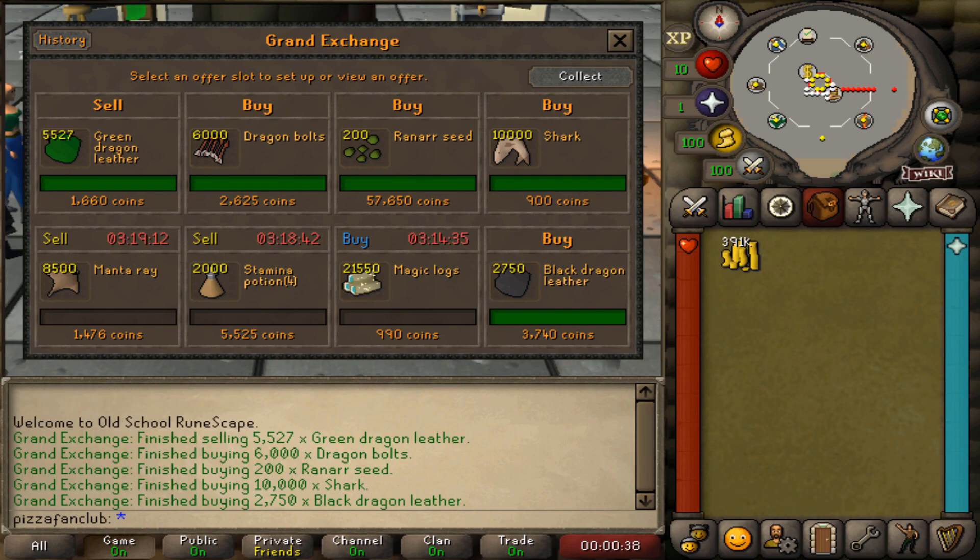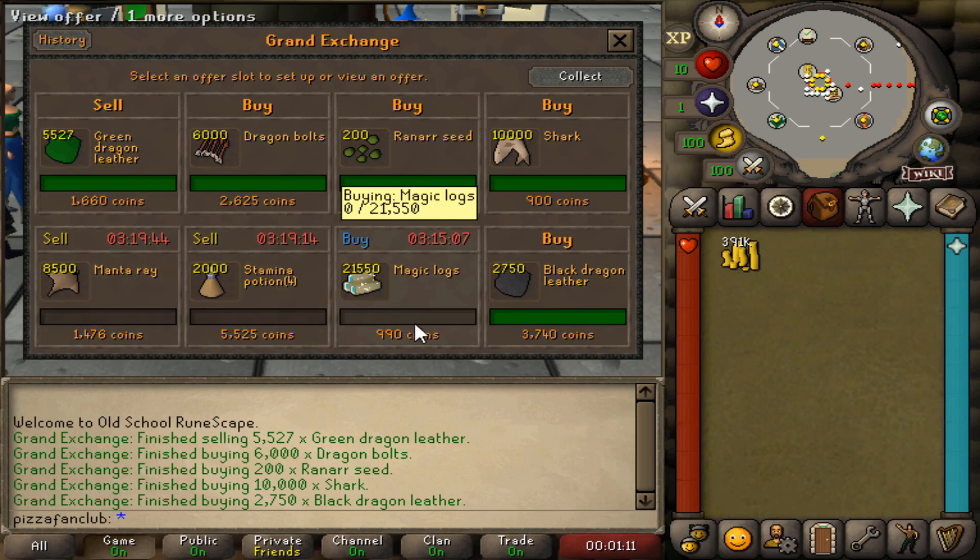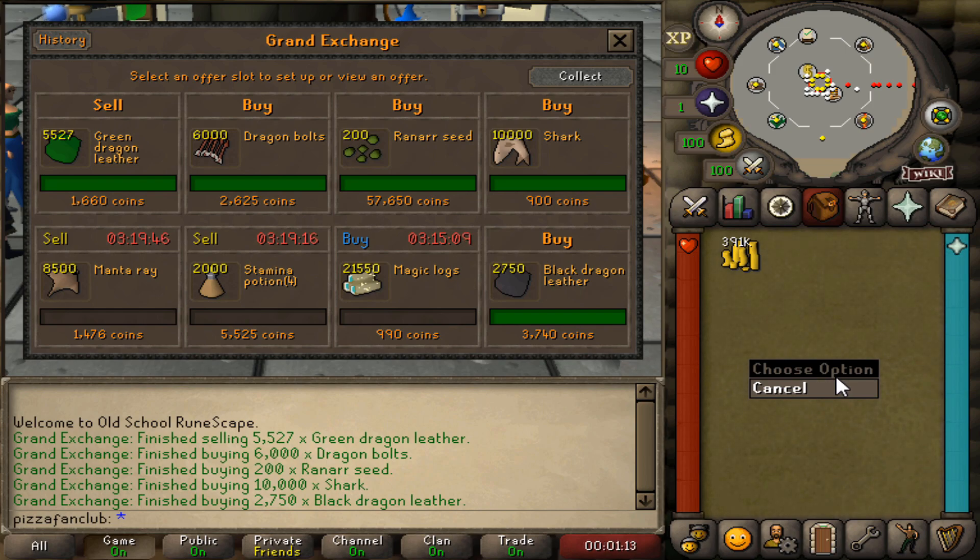With a slight price adjustment we are back in business. Four additional items bought over the past three hours and twenty minutes. We did actually end up selling the green dragon leather, which made us about 180k profit. I'm going to go back and list all four of these newly bought items for sale. For the magic logs, stamina potions, and manta rays, I'm going to leave those for another three hours or so — they need a little more time. We are looking really good right now.